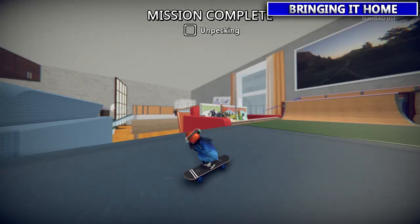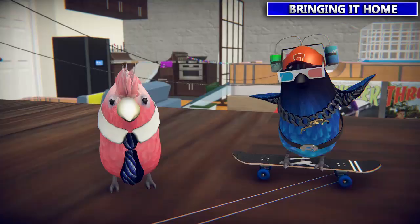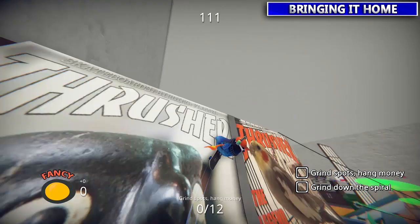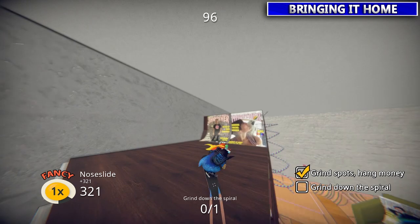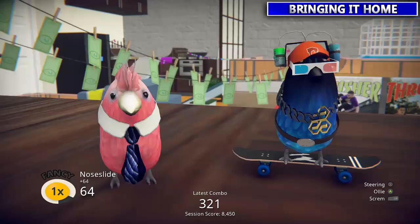Matty Boy's pumped. Next we're gonna talk to Vinci up here — he wants you to grind those wires. Come at it at an angle so you're not stalling on the top of the mags. Then once you get all those it wants you to grind down the spiral — you just have to touch the grind once and it'll give you credit, you don't have to go all the way down.